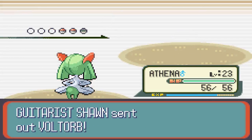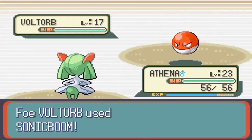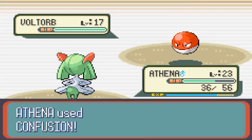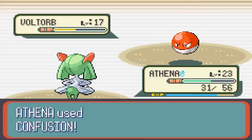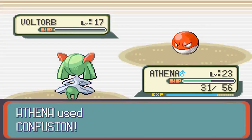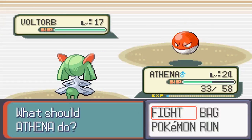Here's another roll — I think this guy's got three Voltorbs. Two Confusions should knock this thing out. Let's go for another one. It's not going to do much damage with Tackle, of course. There we go, it's down. One more action — I'm going to go for Speed, whatever. This is pretty straightforward.